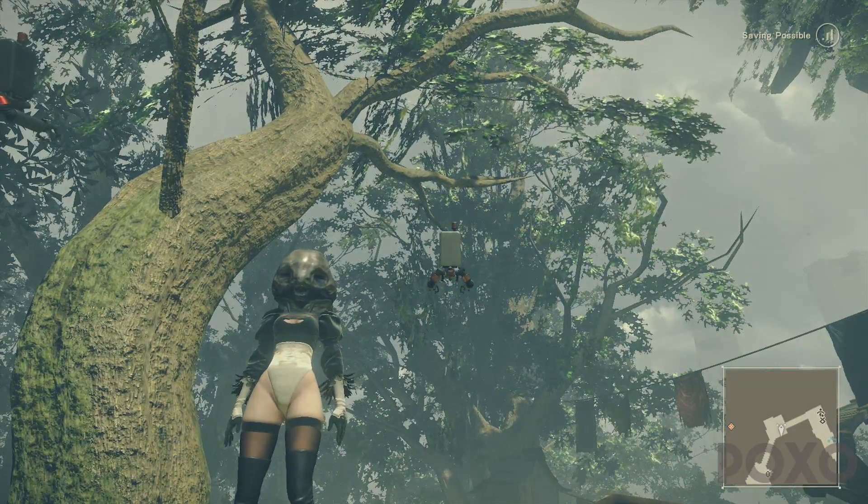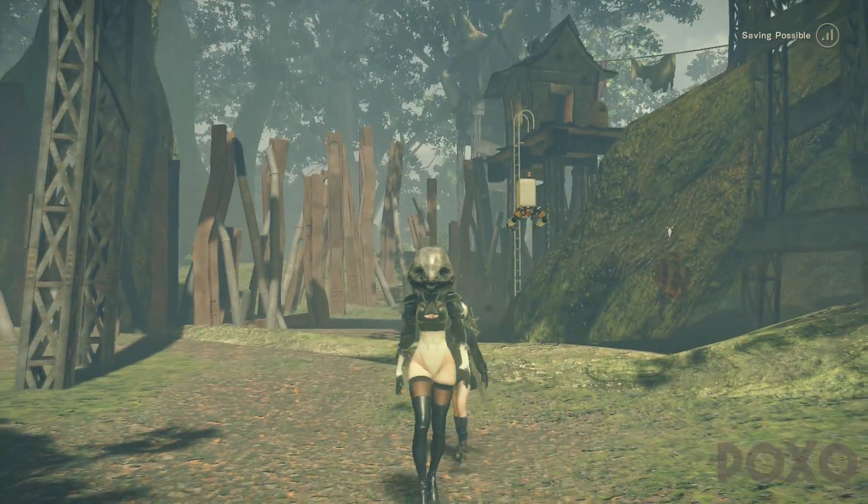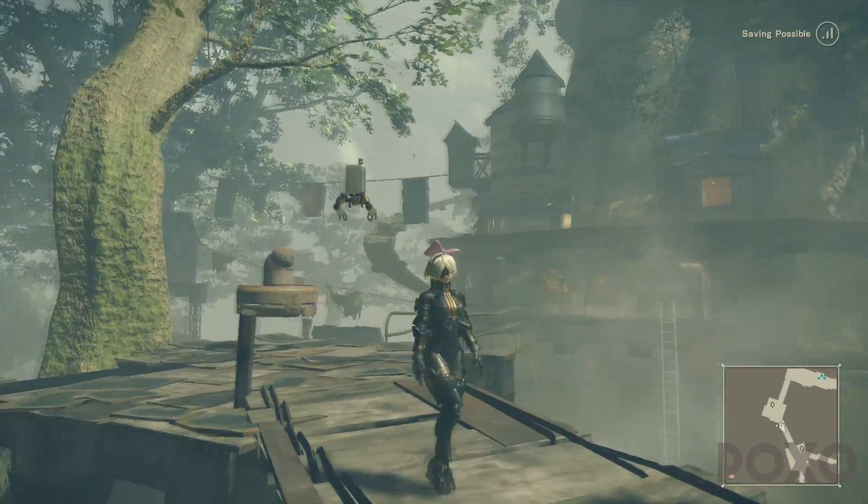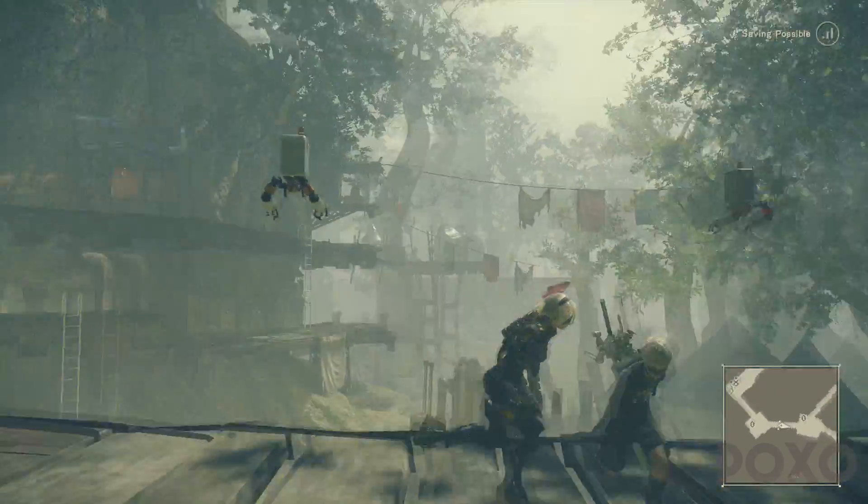Hey, how's it going guys and welcome back. In this video we're going to be checking out how to get the alien mask accessory in Nier Automata. What we need to do is unlock the shop by completing the Halfwood Inventor side quest.